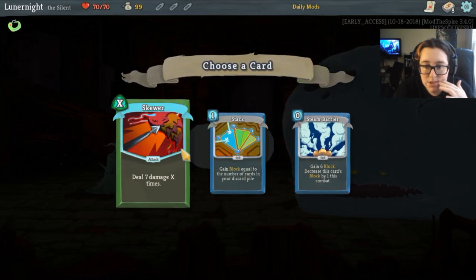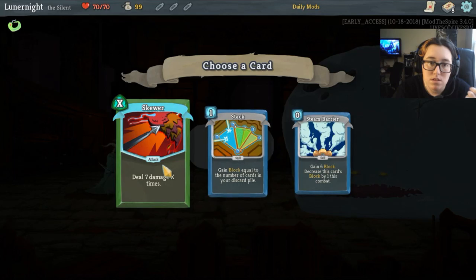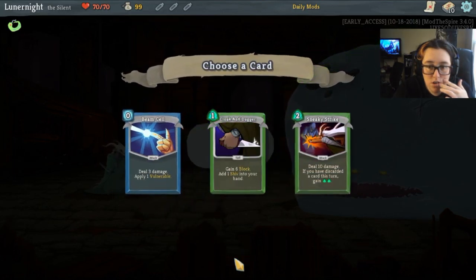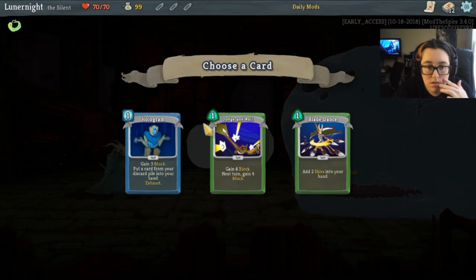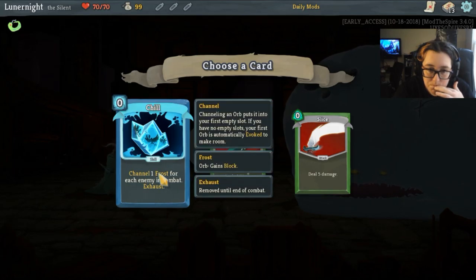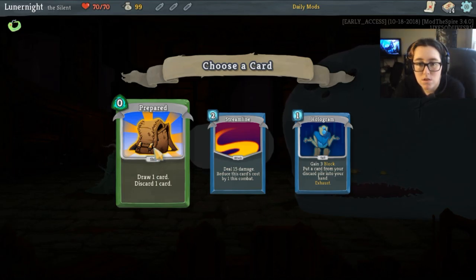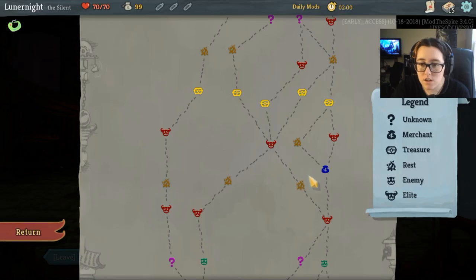I am out of frame, sorry — as per usual, I'm a goober. Applying a vulnerable would be great, but well-laid plans is a lot better. Seven damage X times. Need some more block though. Let's grab this. Draw a card. Six block shiv will be fine. Poison stab. Gain four block. Make this innate, that'll be really good. Draw and discard to be good.